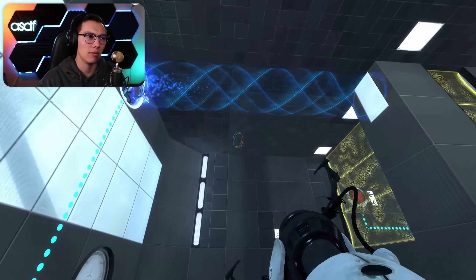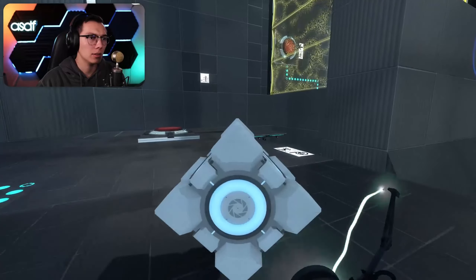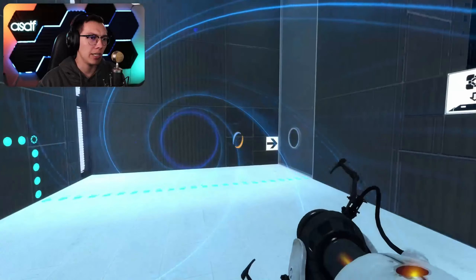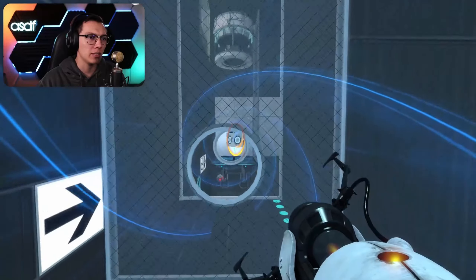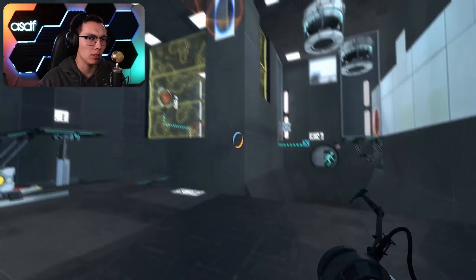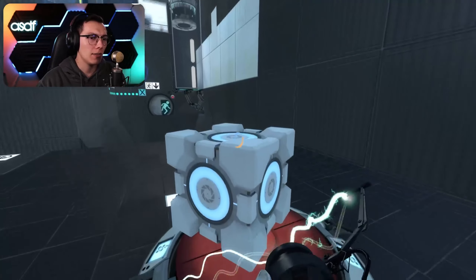We have a portal - let's grab that cube. Now we can leave this up because otherwise I don't think we could have jumped high enough for that. We need to be able to shoot a portal through here, so we do this and that came up. We can jump back, then we can suck that cube out through here, then we can grab it from here.